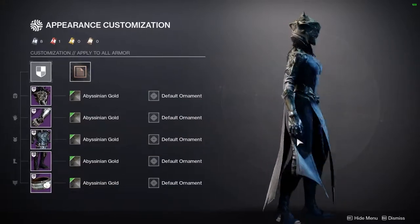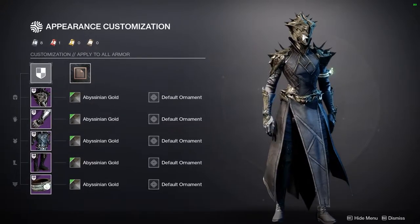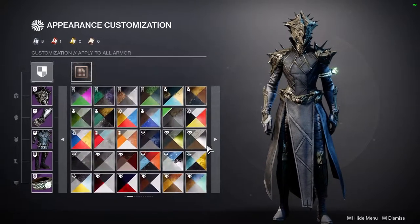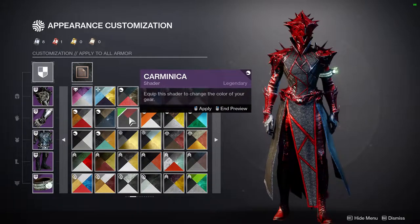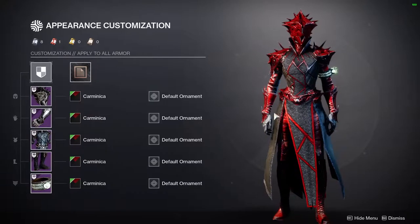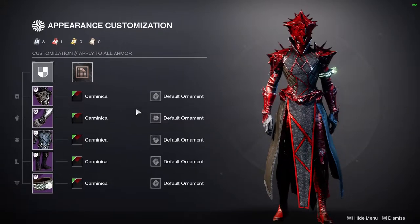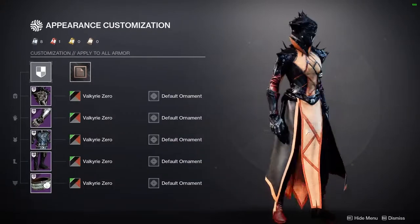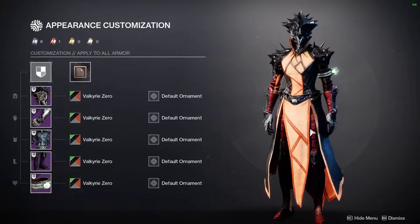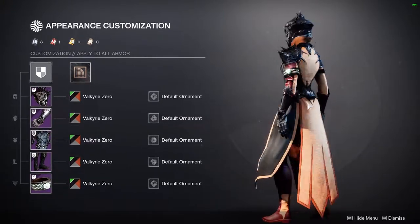Abyssinian Gold looks really cool, though I'm not the biggest fan of the brown-gray armor, but some people might like that. Carminica — I think it's from Crucible during Season of Arrivals — I like it a lot but not the distressed red. Valkyrie Zero made me a little sad because it's a lot of orange. The arms have really good colors and the helmet's pretty good, but there's orange on pretty much everything.